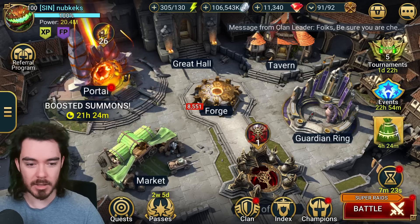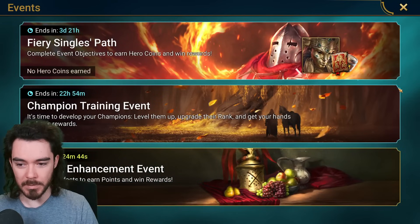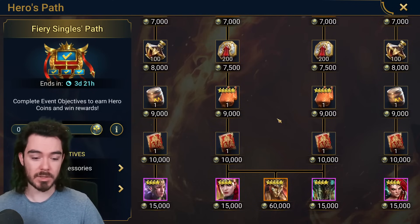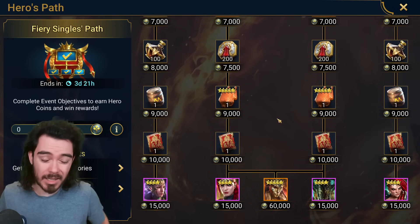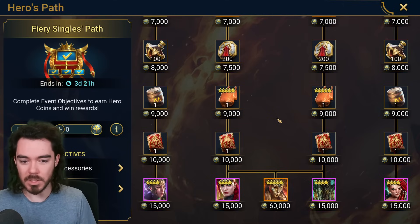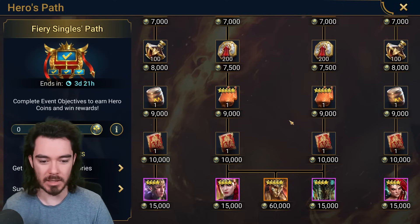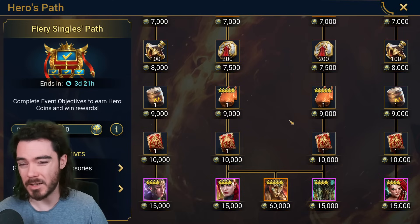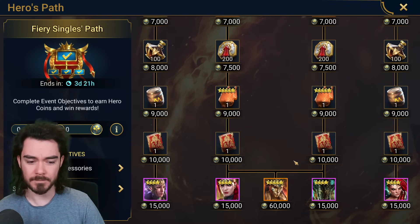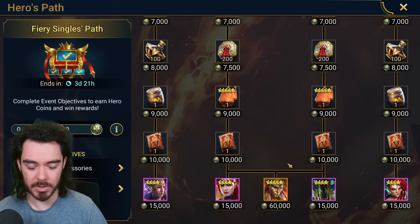I don't think either Kyra or Tatsu are very good. They're good progression champions for the first six months to maybe a year of playing, and they could be incredibly helpful, but once you hit mid-game — and absolutely by late game — the only place those champions are really going is into the vault. They might stick around in faction wars for maybe a year and a half to two years, but once you've beaten it you'll have enough gear to do it with almost anything.